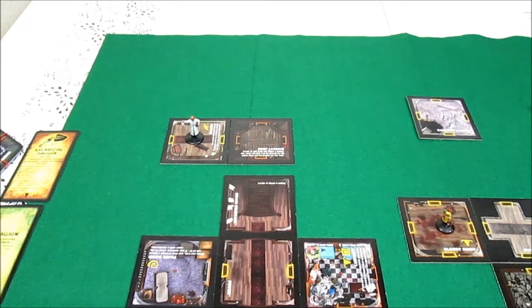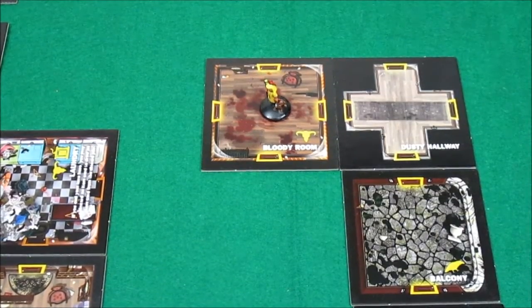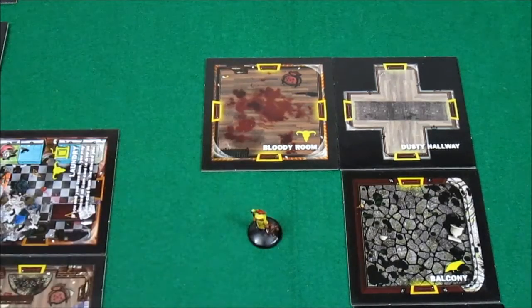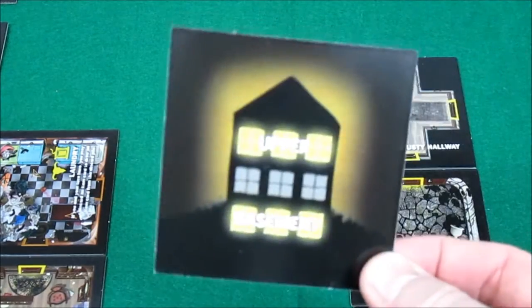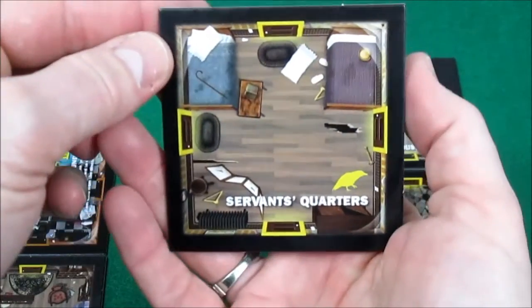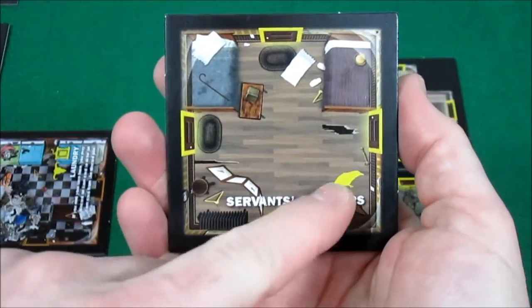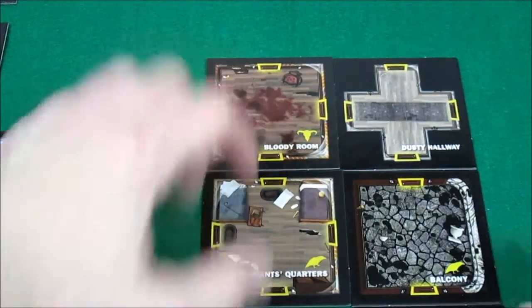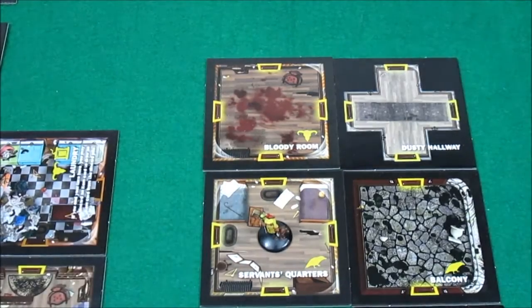Up last for the episode will be the bitten, bashed, and beaten Zoe. She's going to have one more turn — the house has been extremely harsh to poor Zoe so far. She's got a movement of four. She's going to move one to here and pull a tile. She is in the upper area of the house, so this tile will apply. We flip it over — it's another omen card. And it is the servant's quarters. She's in the servant's quarters.